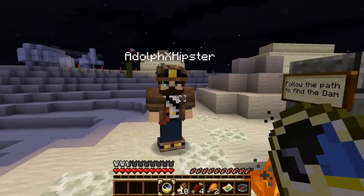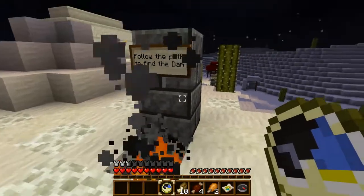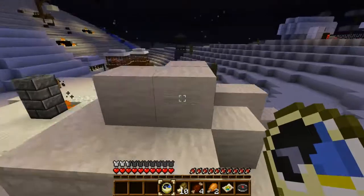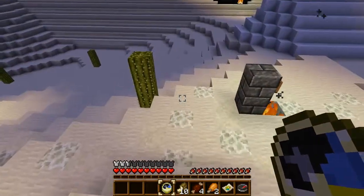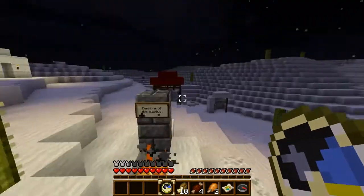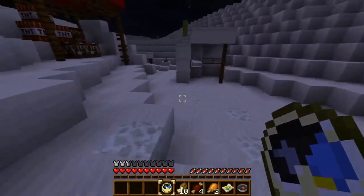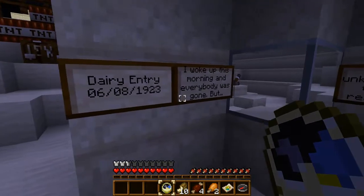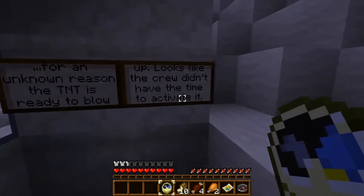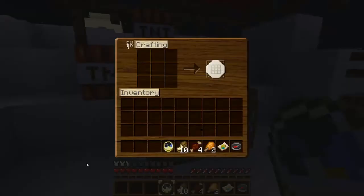Do you even know what clay looks like in this texture pack? I think it's still gray. Follow the path to find the dam. What path? Well, that probably opens at some point — yeah, that must be the pyramids we couldn't open. Here's the path. Beware of the cactus. I woke up this morning and everybody was gone, but for an unknown reason the TNT is ready to blow up. Looks like the crew didn't have the time to activate it. What's in here? Oh, just crafting tables.